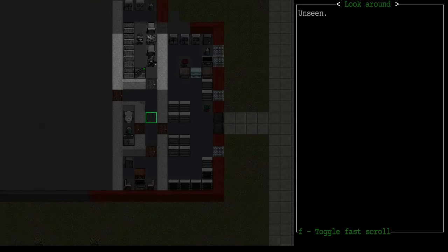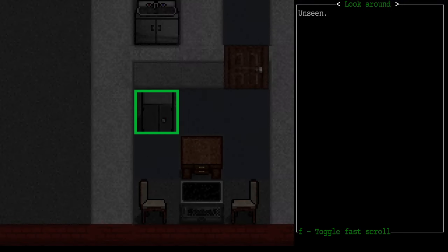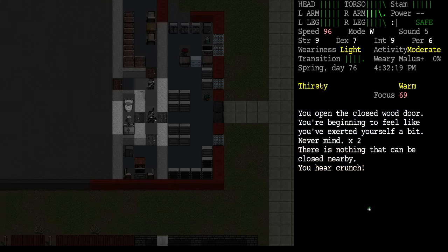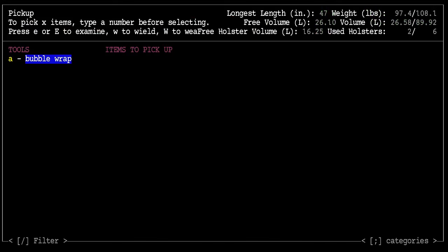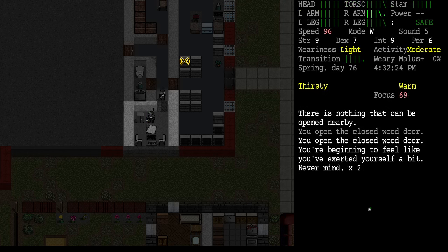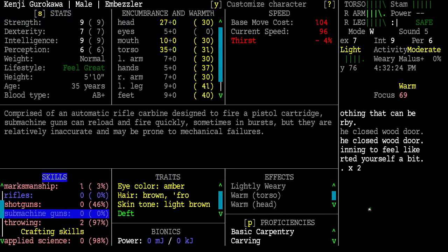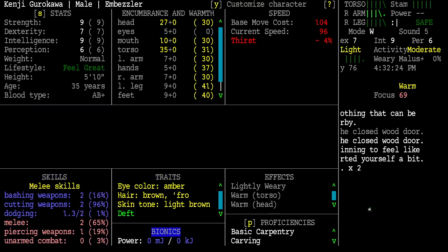I got a comment from a viewer who said I missed a gun safe, and sure enough there's a gun safe right there that I overlooked — thank you very much. Let's go have a look at that. There's bubble wrap. Is this locked? Yes, it tells me it's locked. There's nothing nearby to open it with.